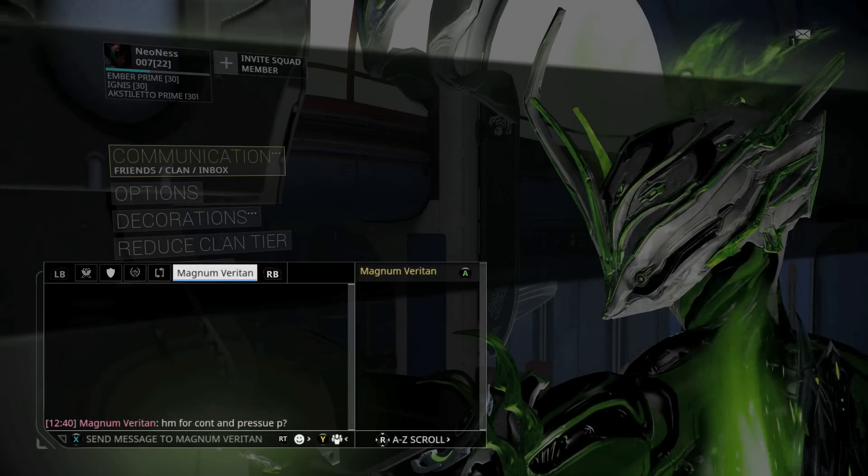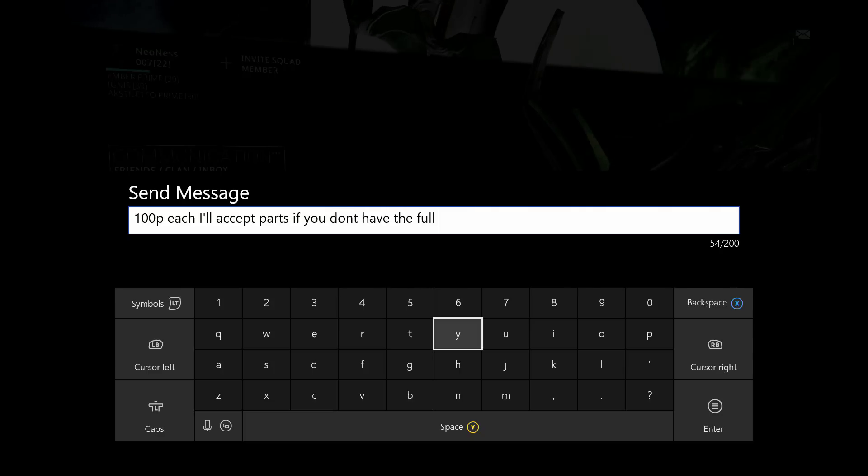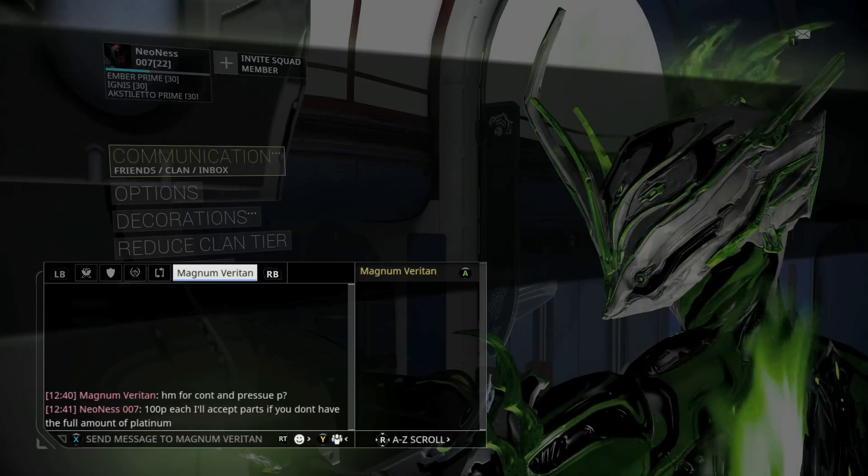Someone's asking how much for Continuity and Pressure Point. They're probably already conditioned to think it's 40 plat because of that last guy. I'm saying 100 plat each — I'll accept parts if you don't have the full amount of platinum.